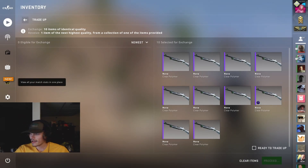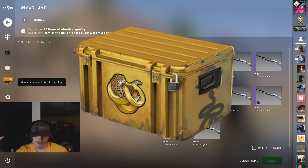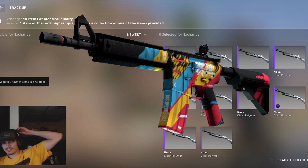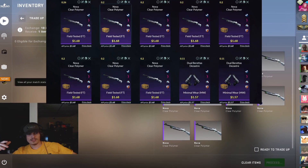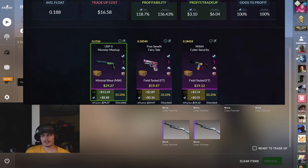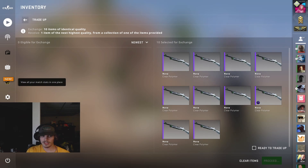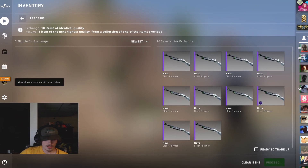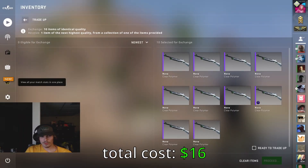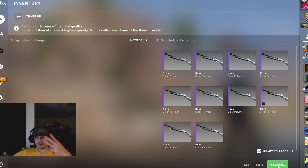Alright ladies and gentlemen, the last 100% no-risk profit trade-up right here. We are going for the Broken Fang collection — either the USP-S Monster Mashup, the Five-SeveN Fairy Tale, or the M4A4 Cyber Security. We want to keep our floats for these skins below 0.188, which will allow us to get the Monster Mashup in minimal wear or the other two skins in field-tested condition — still profit, just by a little. We're really looking for the USP-S Monster Mashup for the most profit. This trade-up costs around $16, one of the more expensive ones, but there's no risk involved whatsoever. Let's hit it — three, two, one.